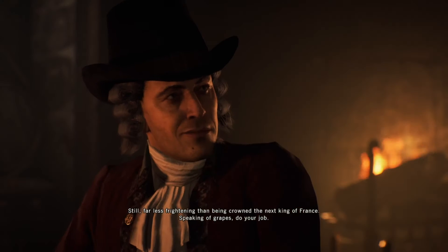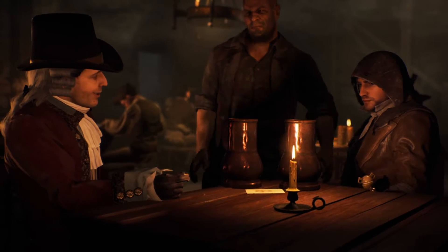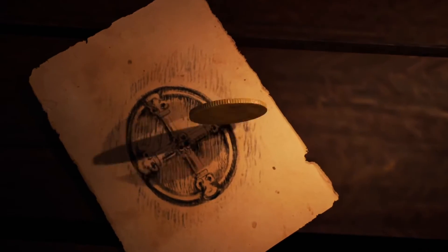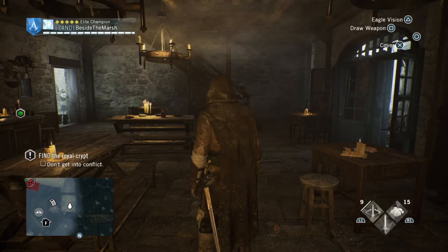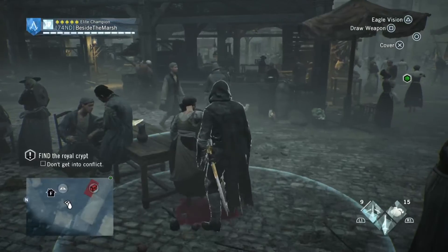Speaking of grapes, do your job. Find the tomb marked with this crest and recover the last manuscript. I'll meet you in three days' time. As we can observe, Arno is obviously in a dark place — not quite matching up with the ending of the main story, but I think this is more true to his character anyhow. It does seem that he's drinking his sorrows away and he's in business with our old friend.